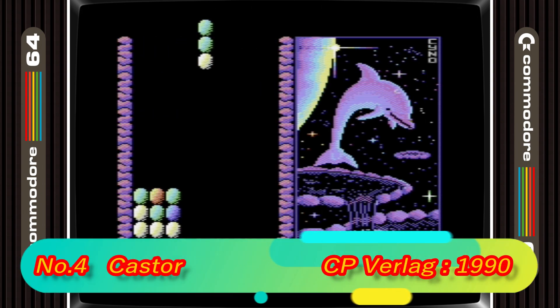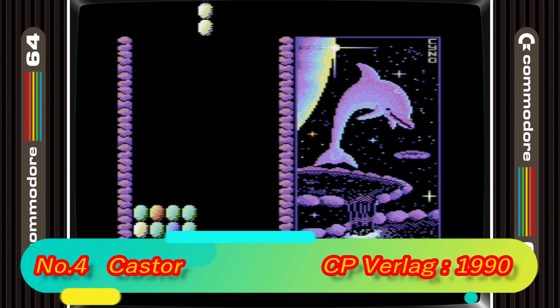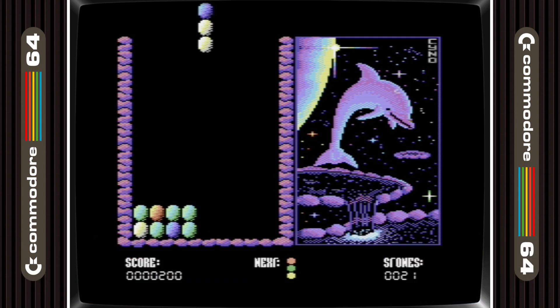In 4th place is Caster. This Tetris-type game is one of the best on the C64. You don't have the benefit of rotating, but that only makes it more challenging as you have to think a few moves ahead each time. Mix that with a really nice SID soundtrack and you've got a game that you can lose yourself in.